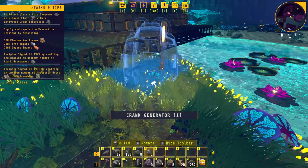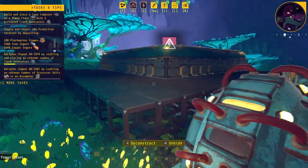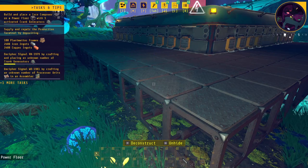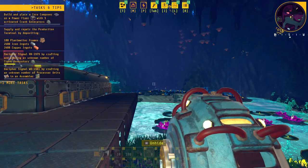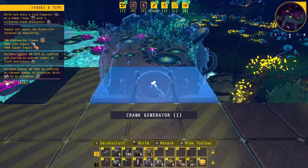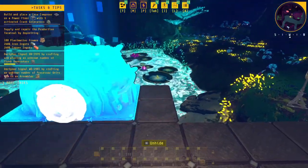It doesn't actually go on there. What am I doing wrong? I think I've got to make it bigger. I don't know if it's picking up in the video but there's actually a sort of hashed area around the buildings when I go to place it. The core composer needs three blocks around it, and this one actually needs just one block at either end, so I can place it there.